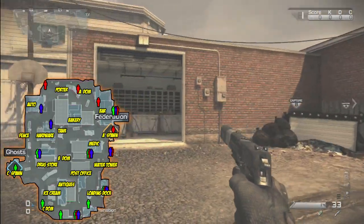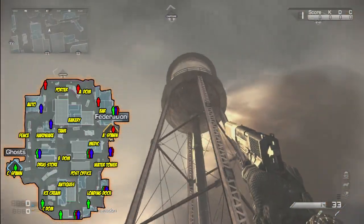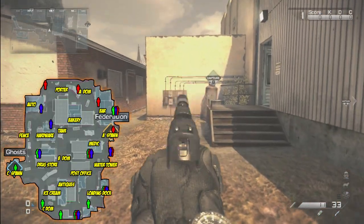Now we're going to cruise back here by the post office. This is the back of the post office, and over by the water tower you have a spawn here on the side. There's also a spawn outside of Medic right here in the corner.